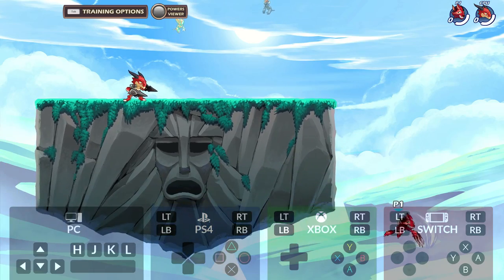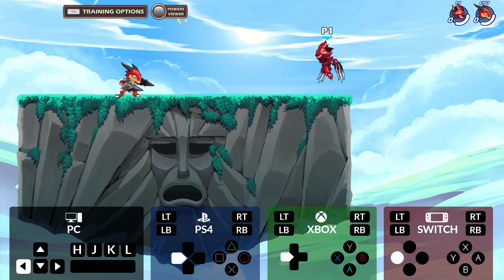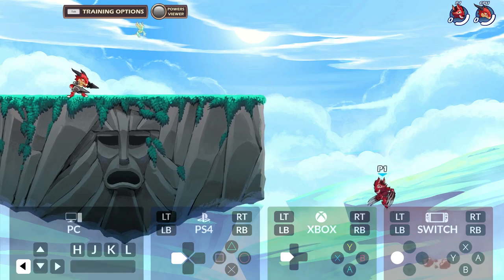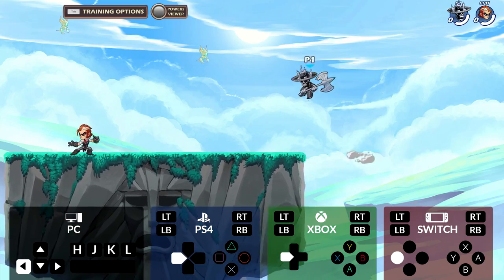Slide charging is performed by running or sprinting towards the ledge and holding the signature button right before falling. While falling down, you can control your momentum slightly by holding right or left in the very beginning of your fall. However, some signatures ignore gravity and can't be slide charged.